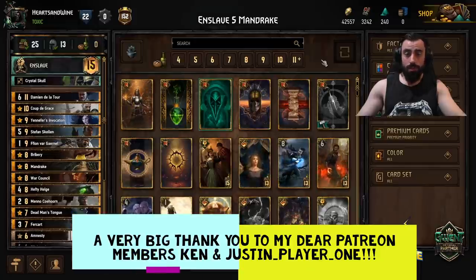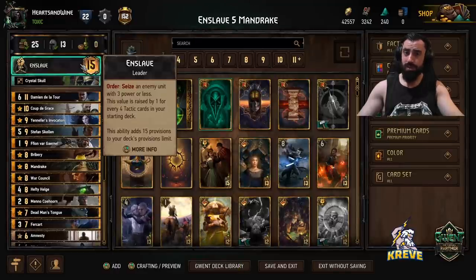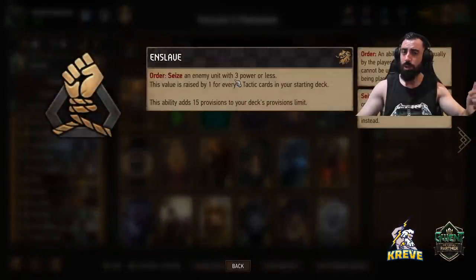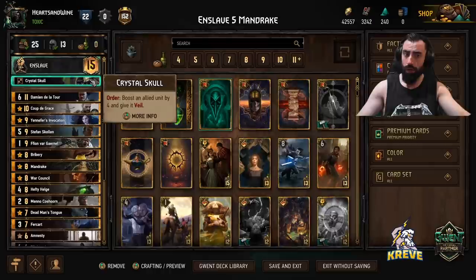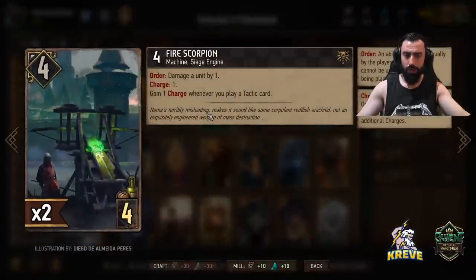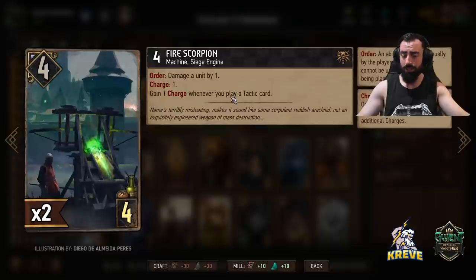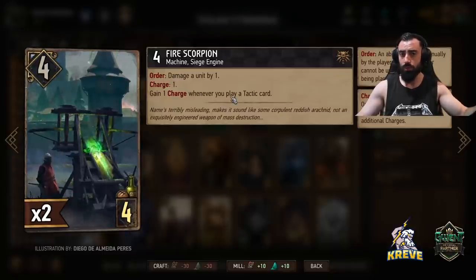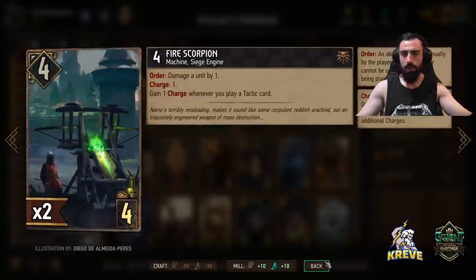Hey everyone, welcome back to another deck guide. Today I've put together a Nilfgaard list. We are working with the Enslaved leader ability — this is an Enslaved vibe deck. What this leader allows us to do is seize enemy units with five power or less, because of the number of tactics we have in the deck. The more tactics you have, the higher a unit you can seize. The stratagem we have is Crystal Skull — boost an allied unit by four and give it Veil. For Crystal Skull, we really only have one target: Fire Scorpion. It gives it safety from poisons, locks, bleeding, any status.